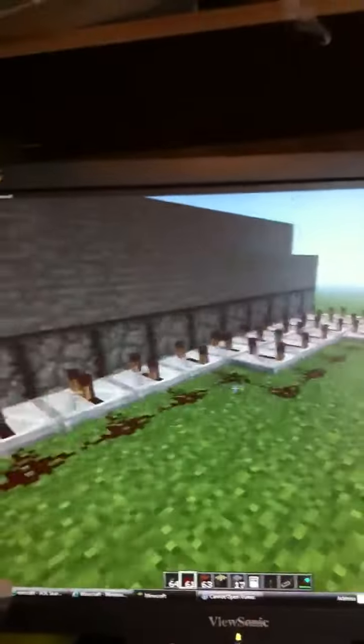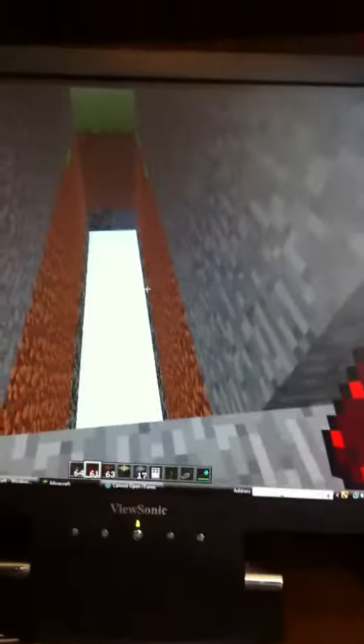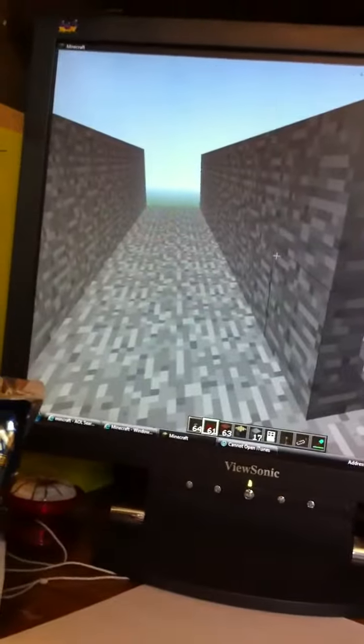And then it'll end up looking like this when you're done. It's not creative mode — you can't really do that on survival. But it's alright. On survival, maybe you could put lava down there. So that's what'll happen.